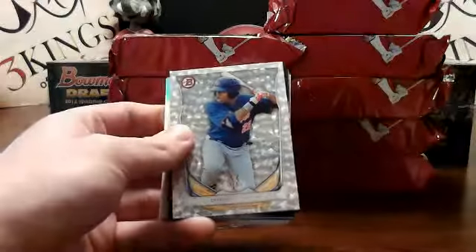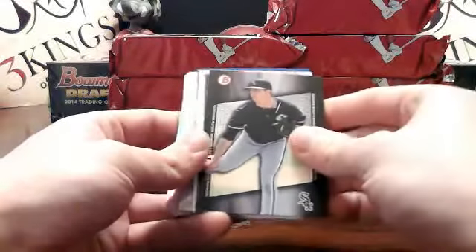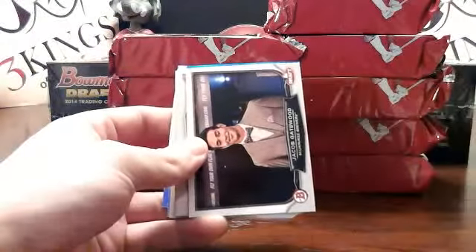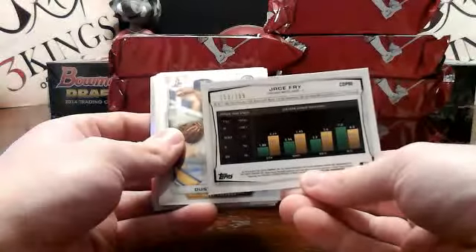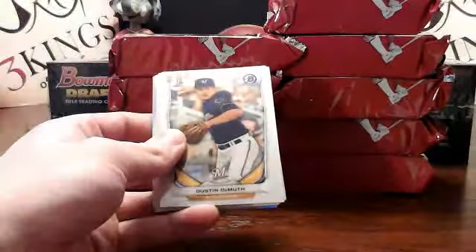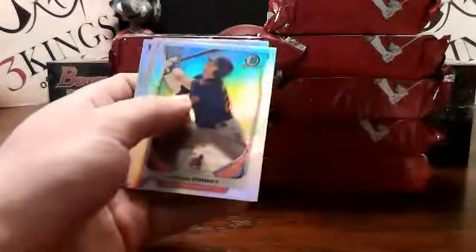There's a blue refractor back there in the first pack. We got Dominic Smith silver ice for the Mets. Tyler Danish scout breakout for the White Sox. And we got a Jace Fry blue refractor, also for the White Sox — that one is number 153 of 399. Got the White Sox colt and the refractor.